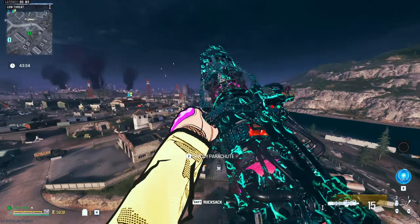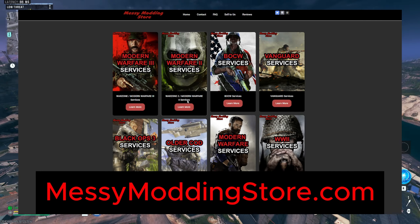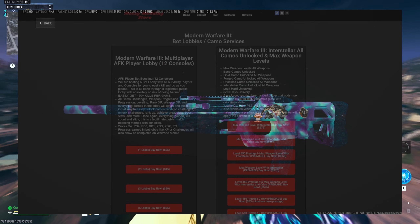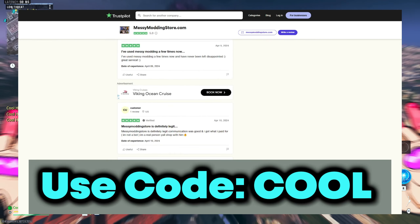We'll see if maybe we can do a triangle. Quick word — this video is paid sponsored by Messy Modding, our Call of Duty service company that goes in and unlocks camos for you, including Interstellar and Borealis. They have pre-made accounts, nuke services, schematics, and more. Use code COOL to save five percent, link in the description down below.